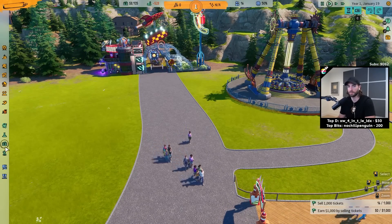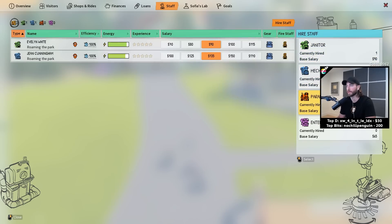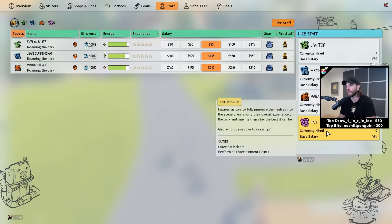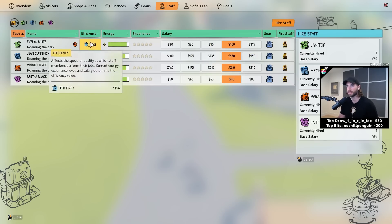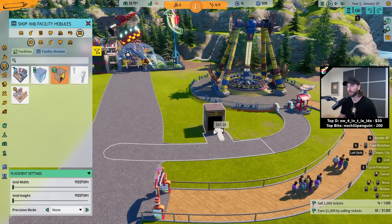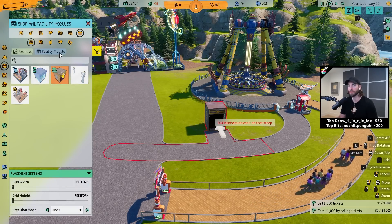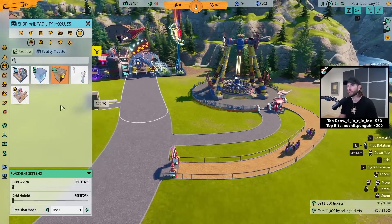Let's get some facilities and staff going. Let's do a janitor, a mechanic, a paramedic, and an entertainer. Probably didn't need an entertainer yet. And then we can choose their salary — let's do that threshold for all of them. We don't want them to be too happy, but just happy enough. Staff lounge — why does it look like that? That thing sucks. Are you kidding me? We can't make a better staff lounge? I wouldn't want to be them.